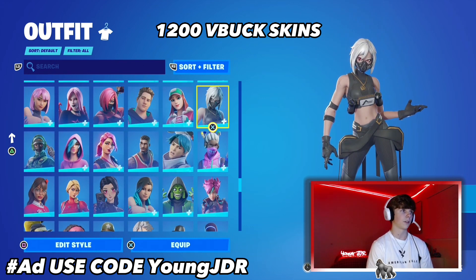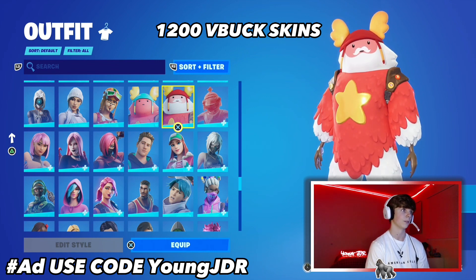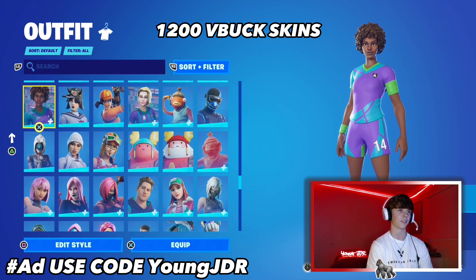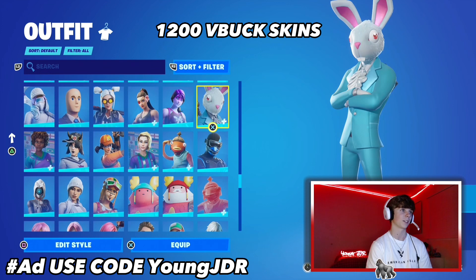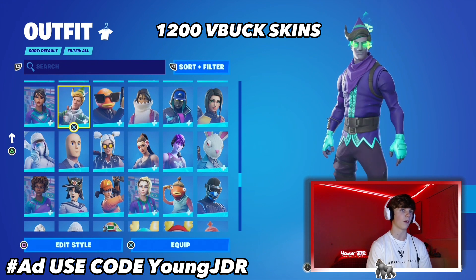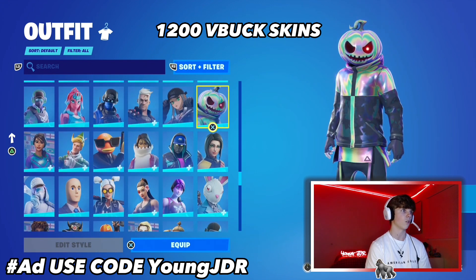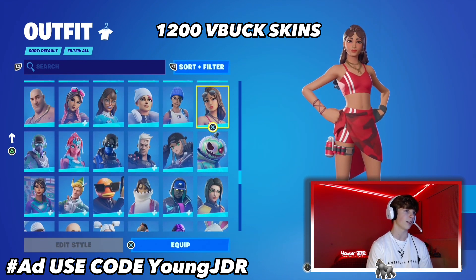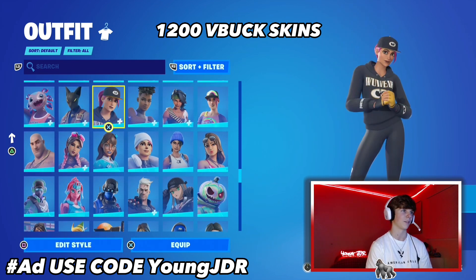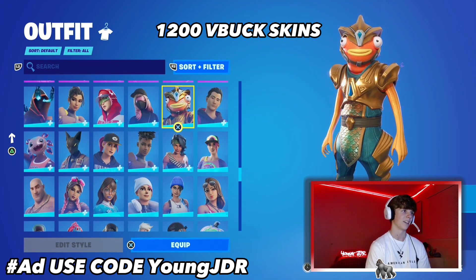The 1200 V-Bucks range has a lot of bundles, mid skins, and free skins — like the Guff Gringle. The Focus skin is another one of my favorites. A lot of my favorite skins are actually pretty cheap, which is funny. Fish Stick Classic, the Dutch, Diamond Hands — a couple more unique ones. Codename Elf — I've got the other style for it as well, a pretty OG Christmas skin. More free skins like the Blizzard Beli. Overall, the 1200 V-Buck range is kind of mid.